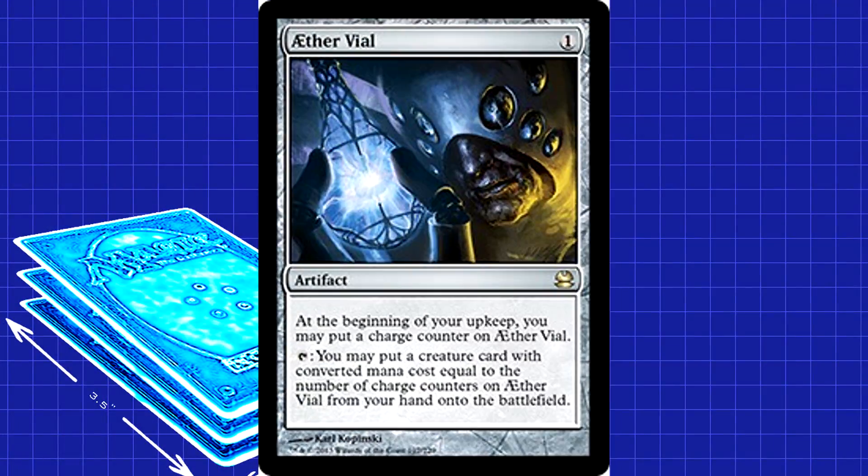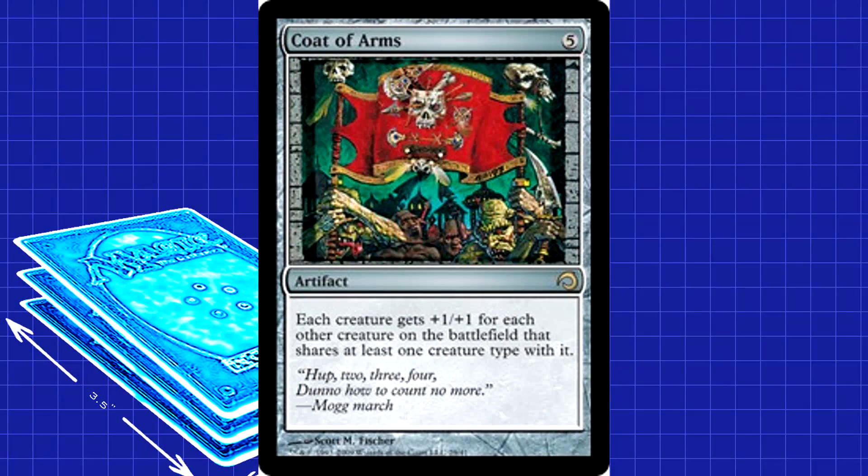The only other non-land cards in the deck are Artifacts. We're running a playset of Aether Vial because that card is broken, and getting free Slivers sounds like a lot of fun. Just tick it up to two mana and play an extra Sliver per turn, not worrying about it being countered or anything — just a great utility artifact. The last one up is Coat of Arms. You play this, your Slivers should be bigger than anything else on the board. Getting +1/+1 for each other Sliver? Stack that with a couple Muscle Slivers and you're looking at 10/10s in no time at all.